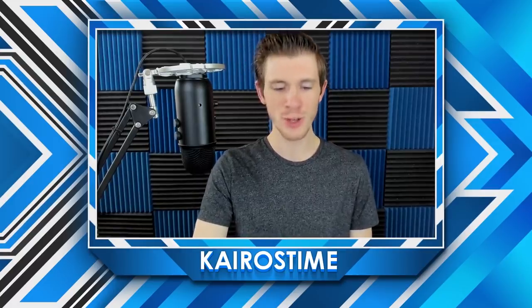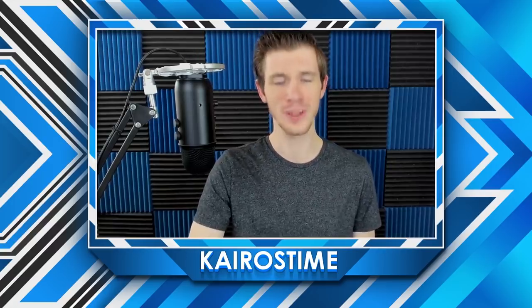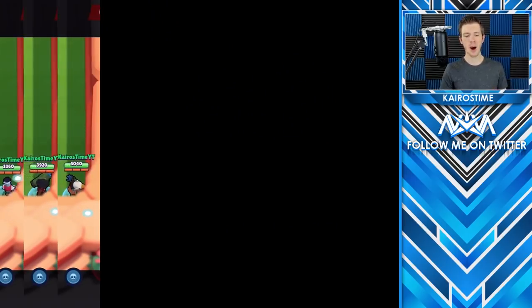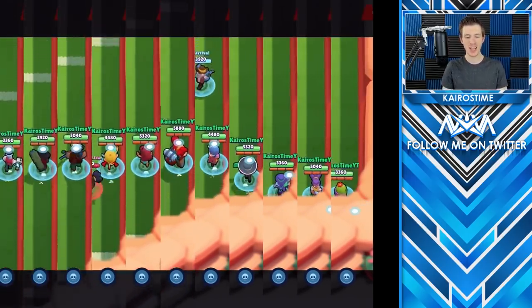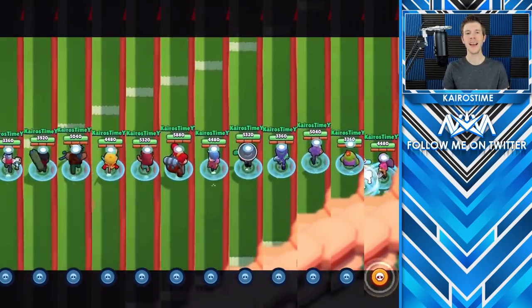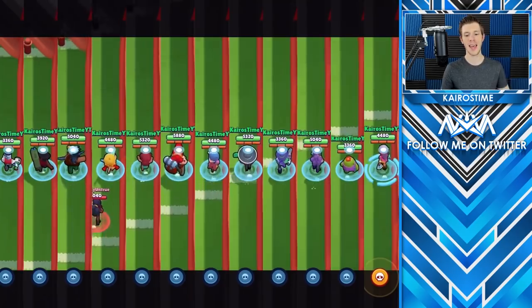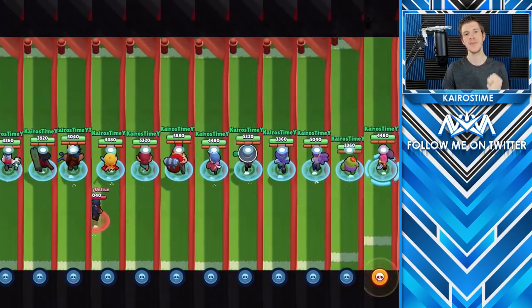Seriously though, 100% in dead last with no tricks — we have a massive tie for 10th place including 12 brawlers: Barley, Bo, Brock, Jessie, Nita, Pam, Penny, Poco, Ricochet, Shelly, Spike, and Tara. Each of these brawlers have a slow walking speed and do not have any attacks, supers, or star powers that will give any speed advantage at all.